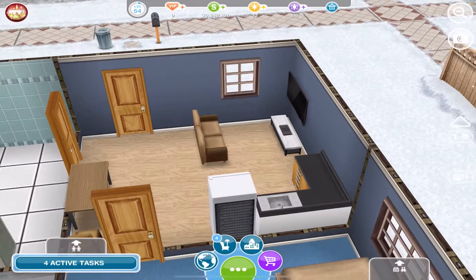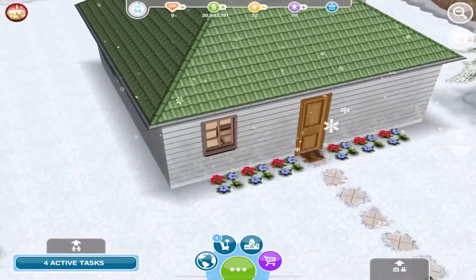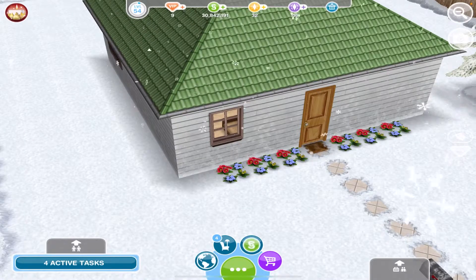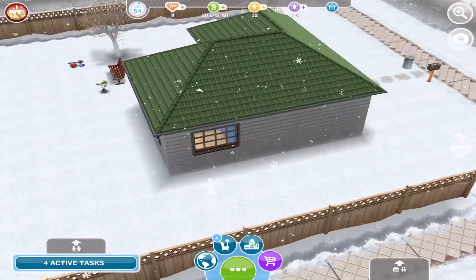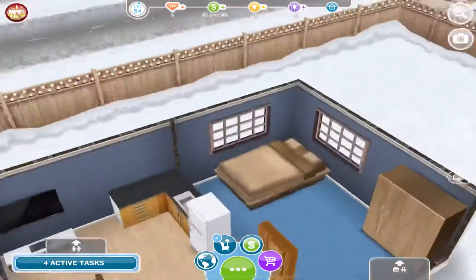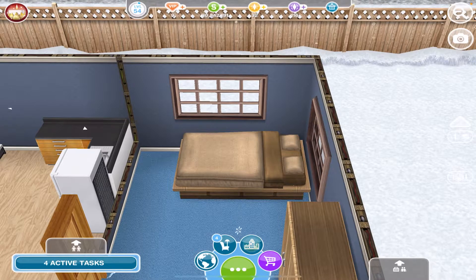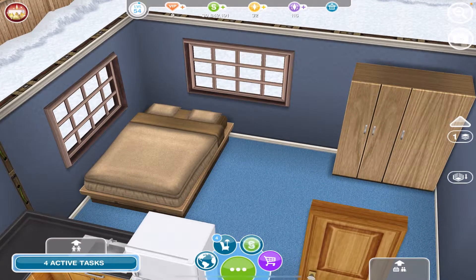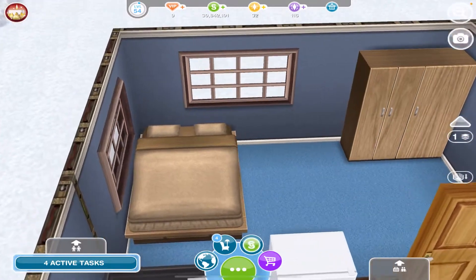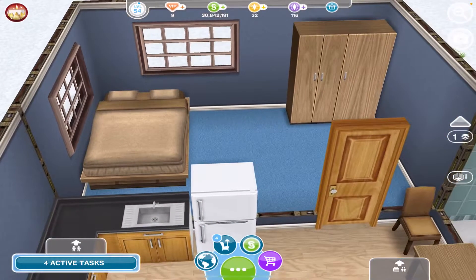For window placements: the first window is in the living room, right between the TV and the couch — you could also say it is on the very last tile on the left. The second window is a two-tile window, and it goes right in the middle of the four-tile-long section of the room. The third window does not line up with the bed — it goes just one over from lining up with the bed. Those are all the windows in the house.